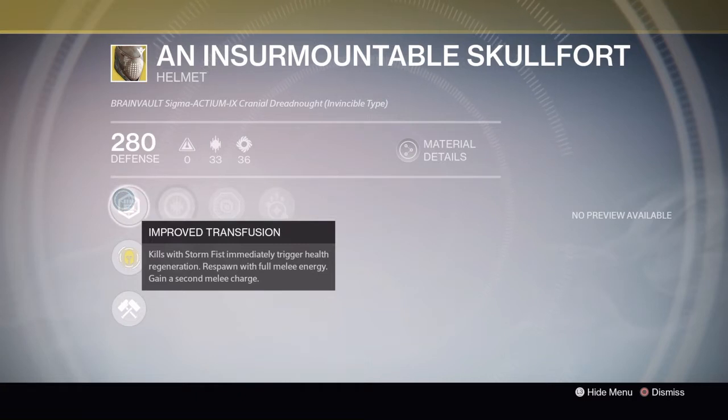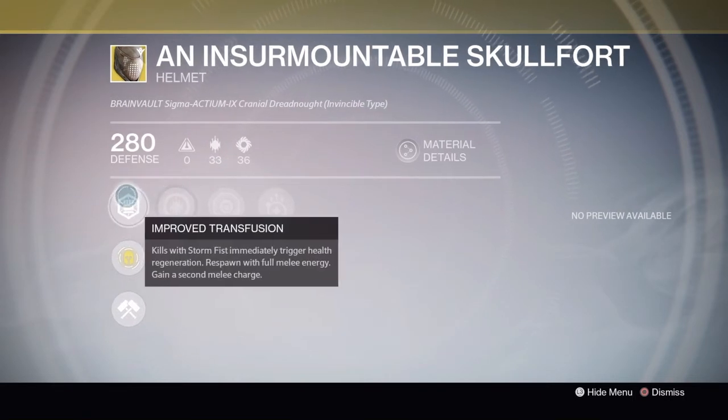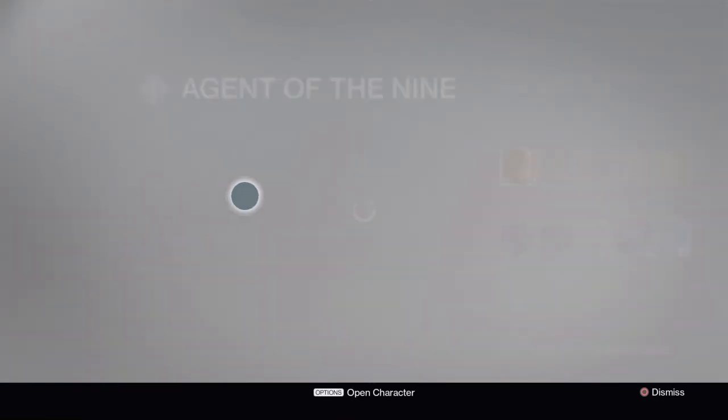If you did decide to use it, I'd recommend it more for PvP purely for the fact that it gives you a second melee charge and you respawn with full melee energy. So every time a new round starts in Trials of Osiris you'll have those two melee energy charges ready, and kills with Storm Fist will immediately trigger health regeneration, which can help in very important situations.